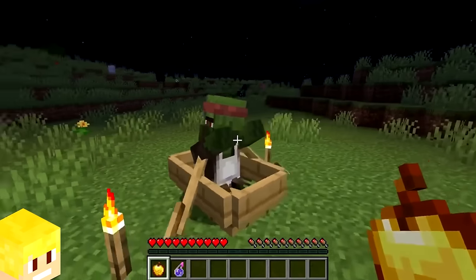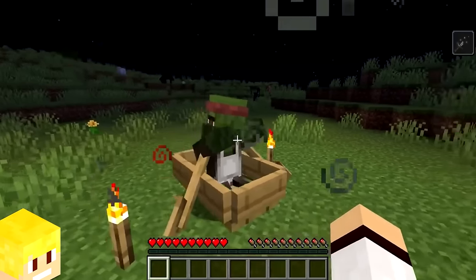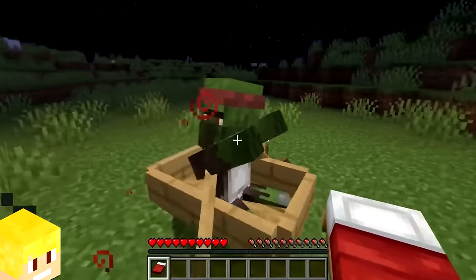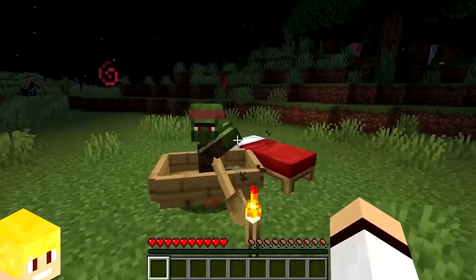Turning a zombie villager back into a normal villager with a golden apple and splash potion of weakness takes roughly three to five minutes. If you place a bed next to the zombie villager while it's in the curing phase, it will speed up the transition process.